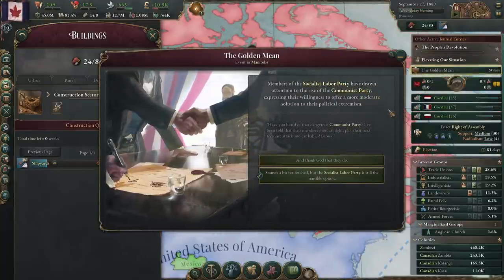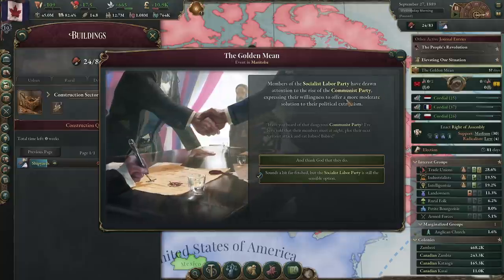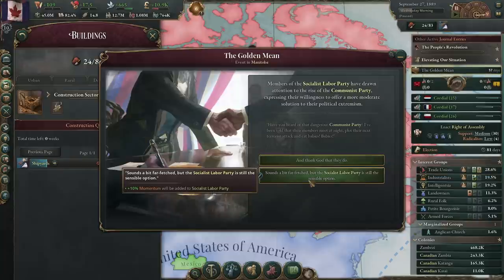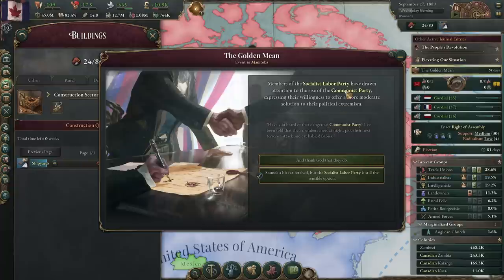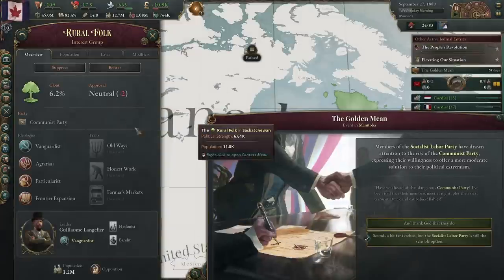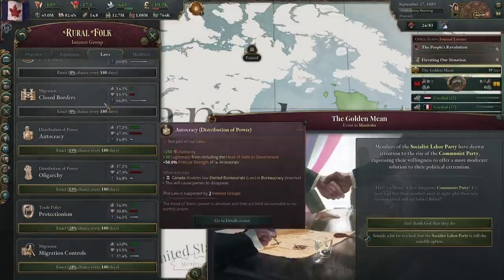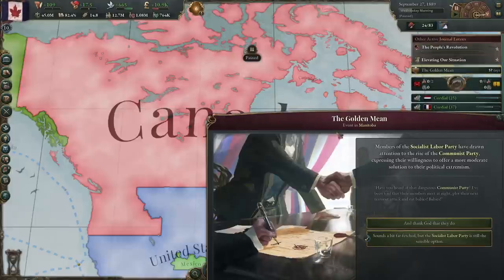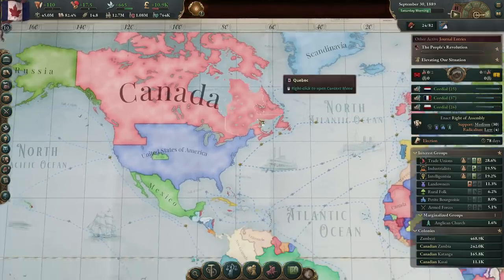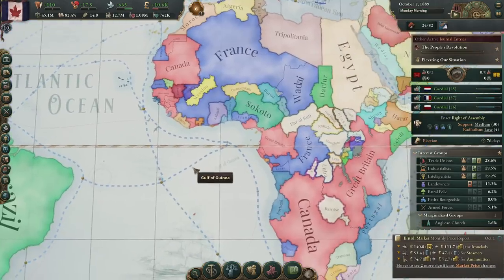Communist Party but rural folk — they express their willingness to offer more moderate solutions. More momentum to the Communist, or sounds far-fetched, but the Social Labor Party is still the sensible option. Do we want to go Communist Canada? Just for funsies? That's rural folk — no, there's no way I'm in favor of this. So I will encourage the Social Liberal or Social Labor platform instead of the Communist.